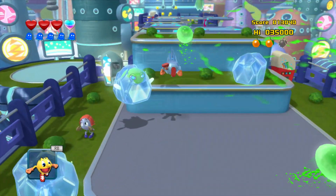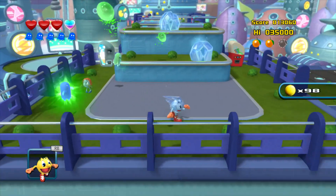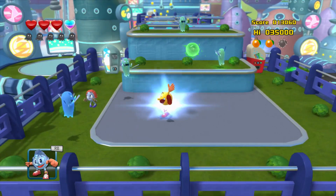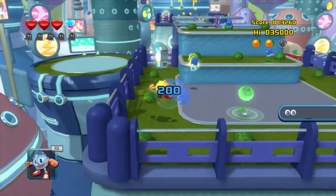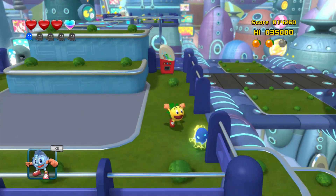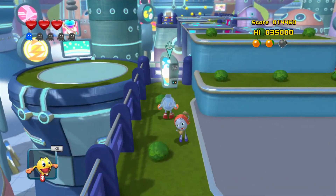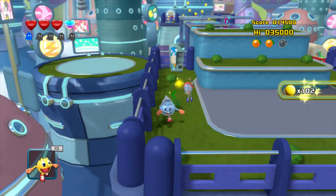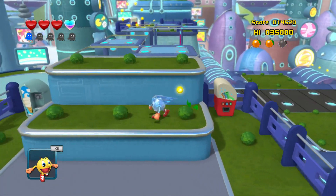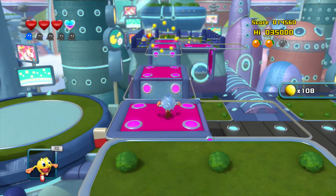Yeah, we're just going to freeze these guys right now. You can actually get an achievement for these. Freezing the enemies in this game isn't permanent, unlike in the first game. That's really odd — I'm not sure why it's like that. Come on, there we go. It's weird — when you freeze the ghost in this game it's not permanent anymore, unlike the first game.